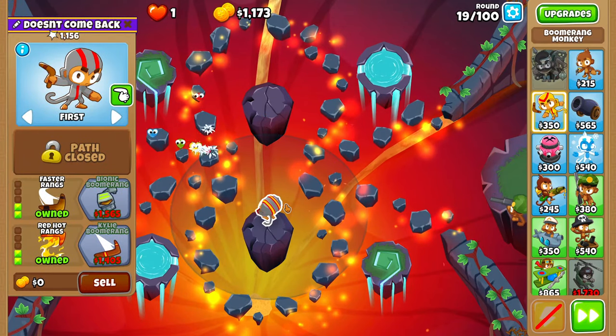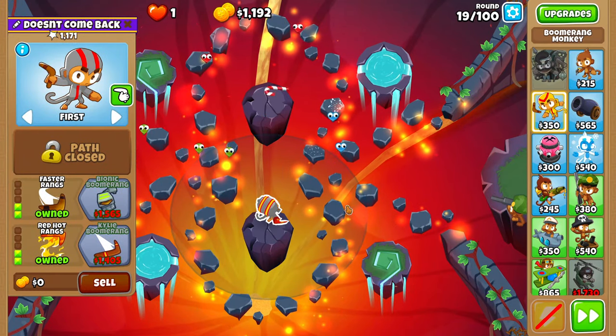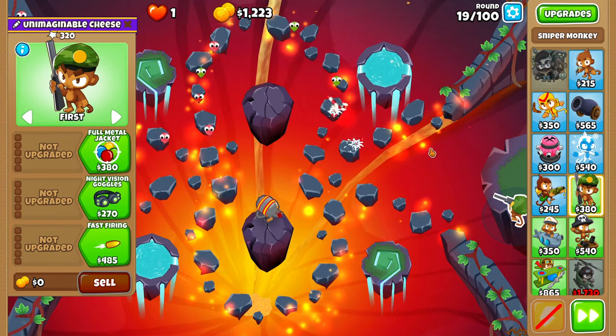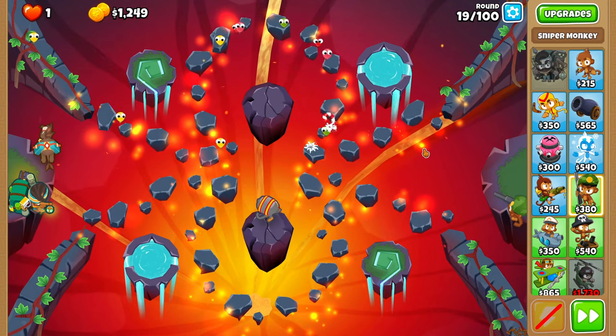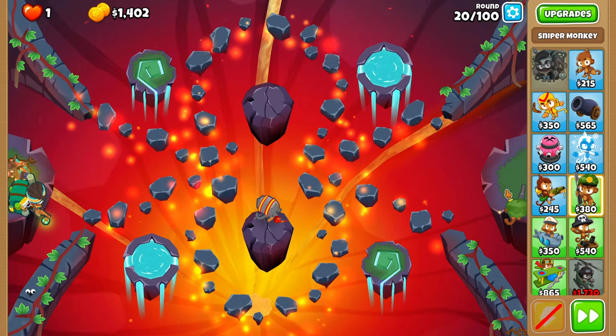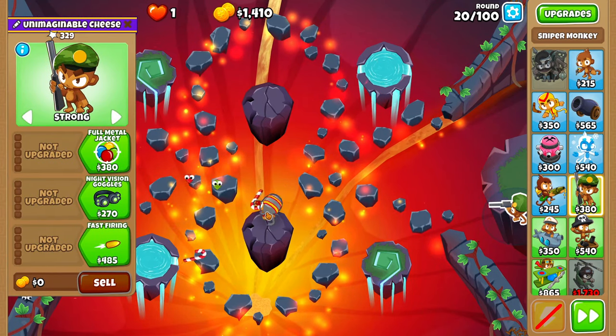19 is a very scary round. All you have to do is switch your sniper to first to catch this blue, and then just keep it like that for the rest of the round. And then just switch him back to strong for round 20.